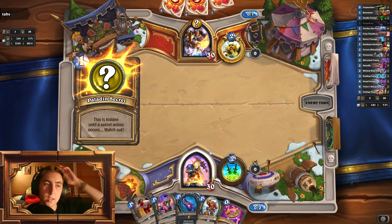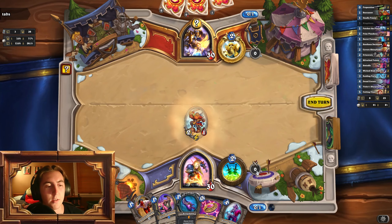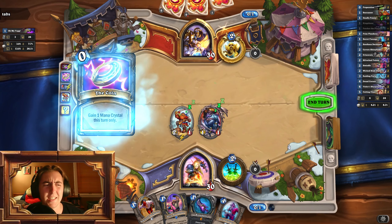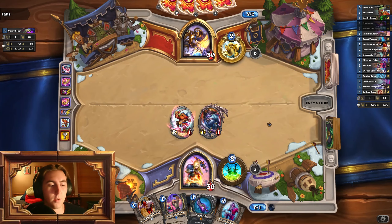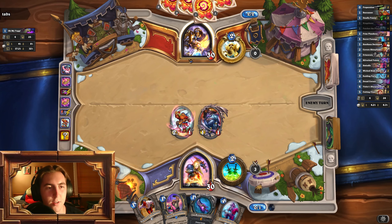We have a Prize Plunderer, which is nice against them. Secret Paladin — fine to see. Let's hope this isn't Yogg. It is Yogg. That is so unfortunate. But it's okay, because next turn we have Kingsbane and Deckhand. At this point I just think Yogg's funny. I've learned to embrace Hearthstone's RNG.